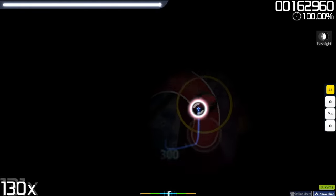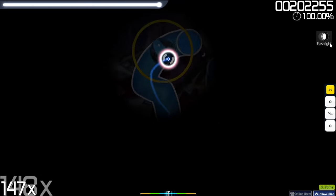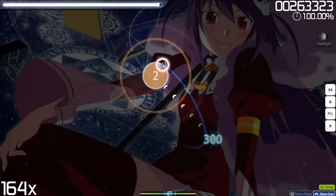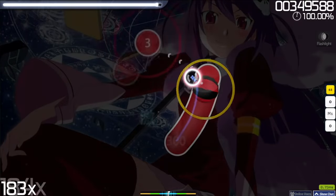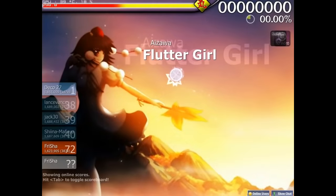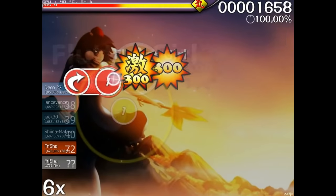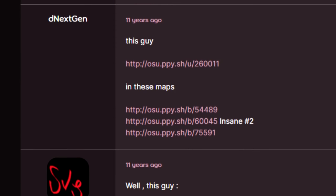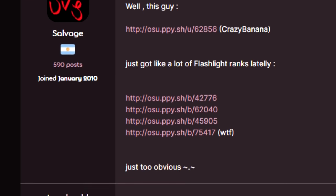As it turns out, Flashlight cheats were quite easy to make since it only really affected what the player was able to see. If someone was to modify the game's files so that there was no overlay which hid the notes, then they could get free score for playing the exact same map. Come mid-2010, a public cheat would be released that abused this exact flaw, and many new Flashlight scores cropped up on leaderboards all over the game, most cheated of course.